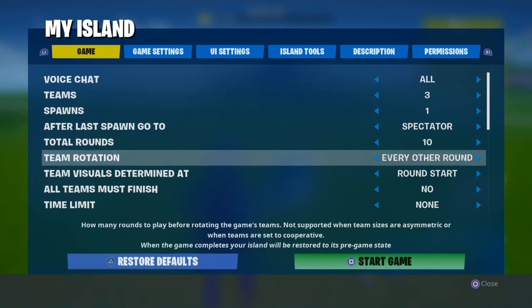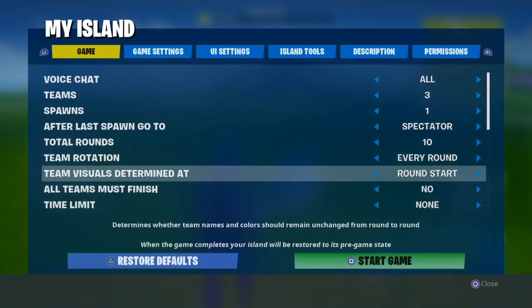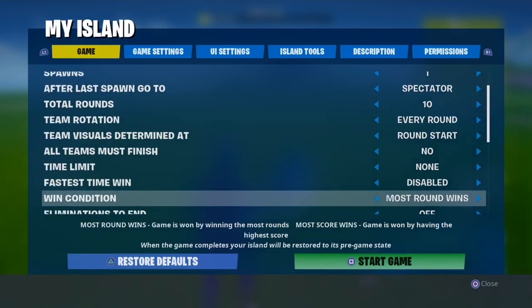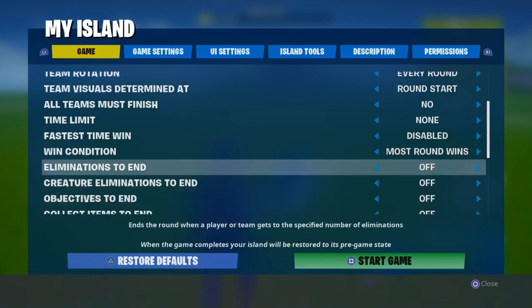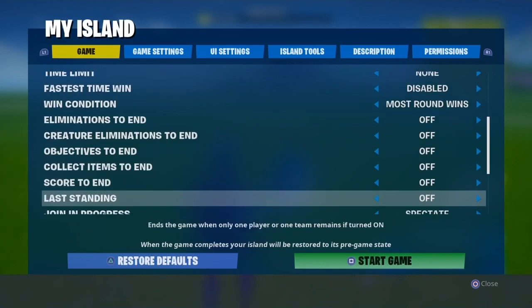Team rotations — put that to every round so teams keep rotating and everybody gets different guns. Time limit: set it to no time limit. Fastest time to win: disabled. Most rounds won and most score wins don't really matter. Eliminations to end turn: turn that off. Turn all of those off.